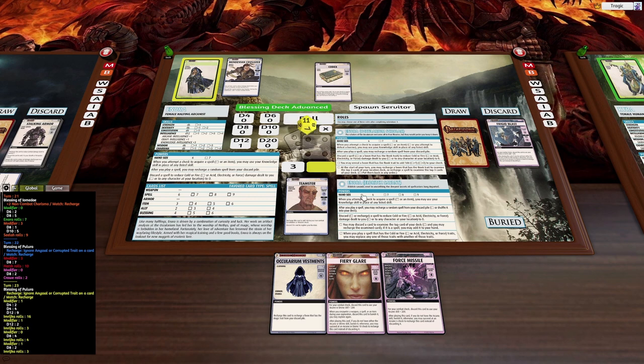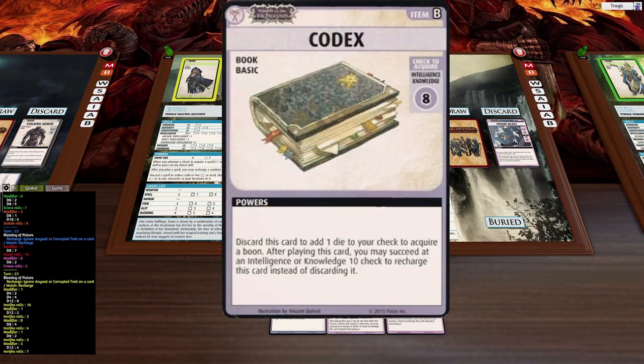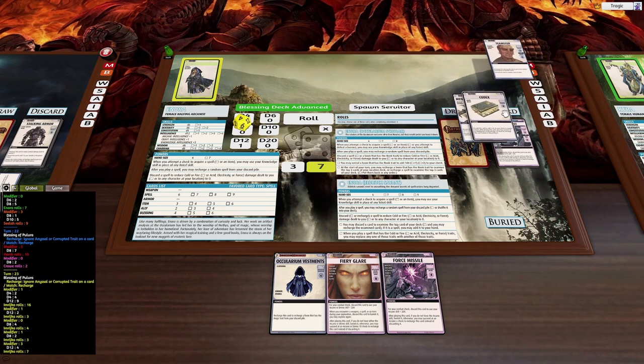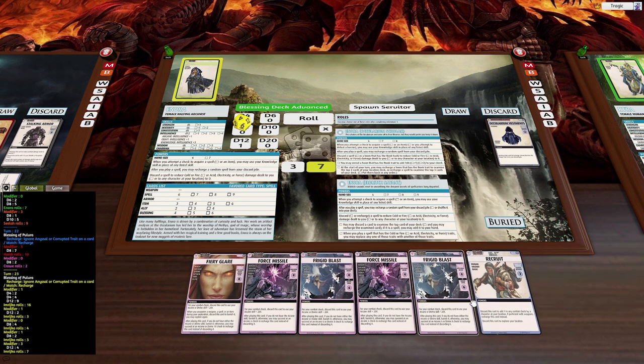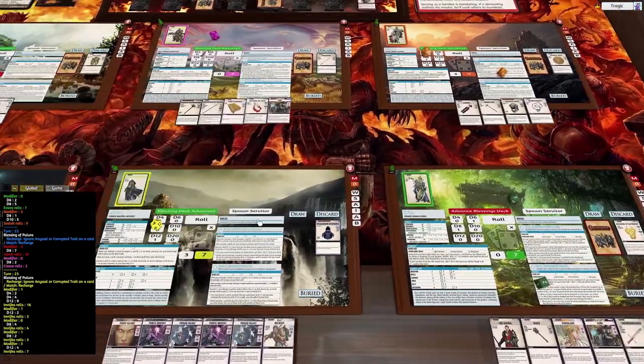We need a knowledge check of 10 — our knowledge is ridiculous, d12 plus three. Hopefully... fail again! We needed 10 to recharge it, so that's still a fail. I'm going to discard this as well and draw another four cards — one, two, three, four. But that's our entire hand.